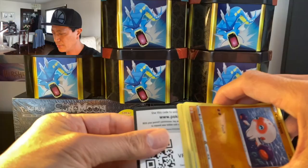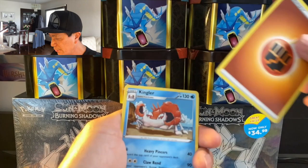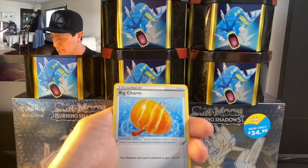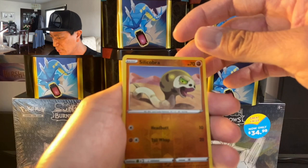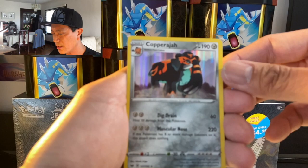There's the code, four to the front. Fighting Energy, Kingler, Big Charm, Wynaut, Goldeen, Roselia, Ghastly, Poipole, Silicobra reverse holo, and a Copperajah holographic card — that's a nice one!